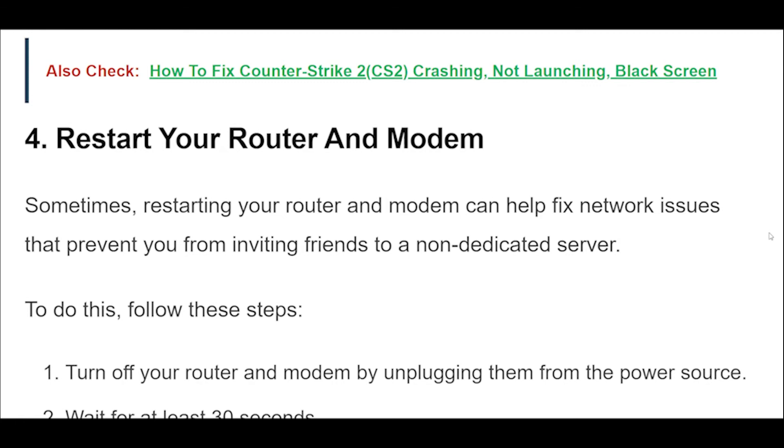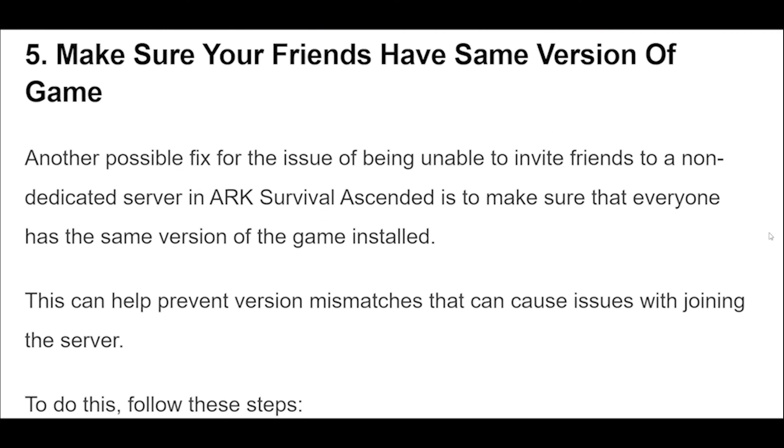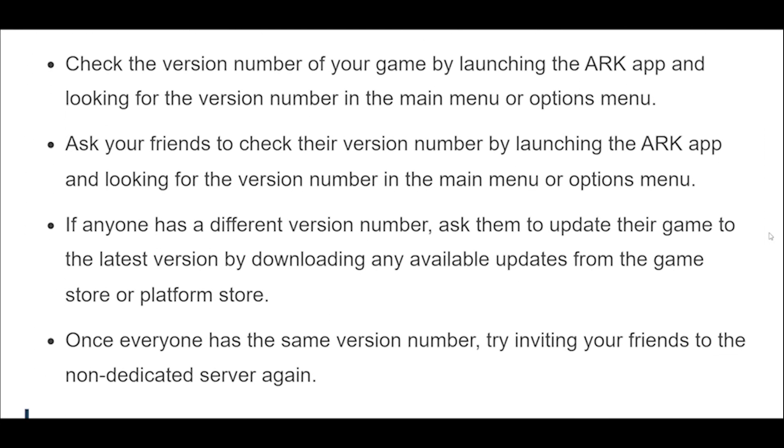Another possible fix for the issue of being unable to invite friends to a non-dedicated server in ARK Survival Ascended is to make sure that everyone has the same version of the game installed. This can help prevent version mismatches that can cause issues with joining the server. Check the version number of your game by launching the ARK app and looking for the version number in the main menu or options menu. Ask your friends to check their version number as well. If anyone has a different version number, ask them to update their game to the latest version by downloading any available updates from the game store or platform store. Once everyone has the same version number, try inviting your friends to the non-dedicated server again.